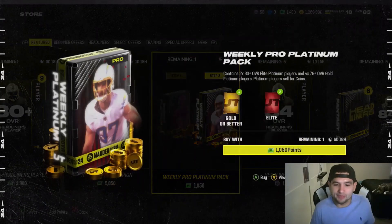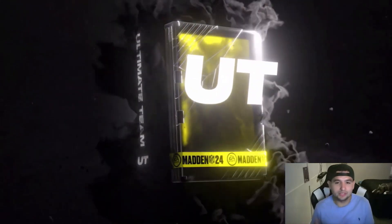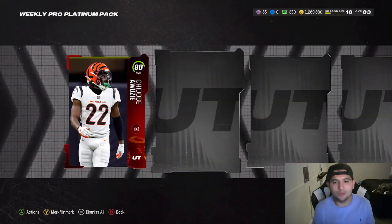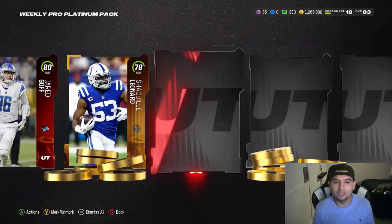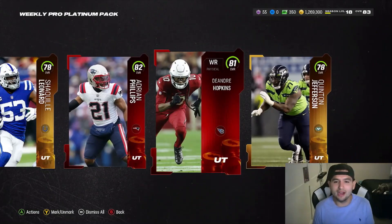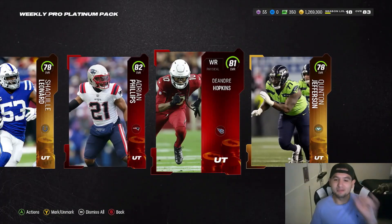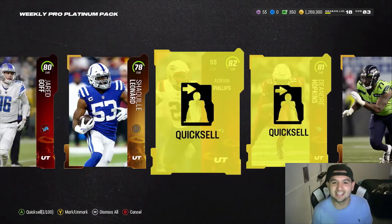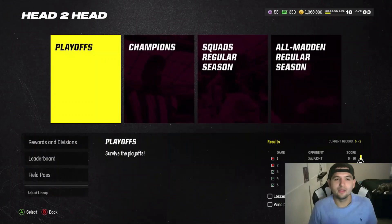Let's go ahead and see if this Weekly Pro Platinum Pack can make me even just a little bit happier — 280 plus Elite. Hopefully we get some coins. An 80 Keaton, 80 Jared Goff. No. Gold. Elite. 82. 81. DeAndre Hopkins is an 81. Take a second and think about that — DeAndre Hopkins is an 81 overall. That is insane. But how much did we pull out of this? 99,000 coins. Couldn't give me the 100, but all right.